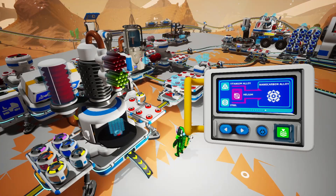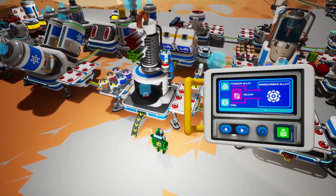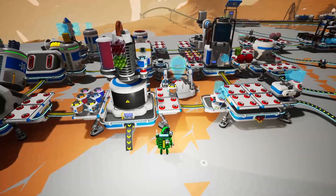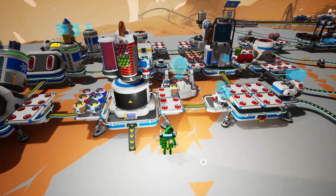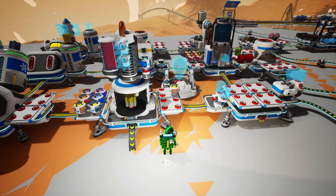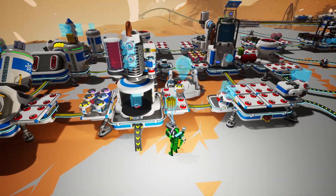Now we've got everything we need — the steel, the titanium alloy, and the helium. So let's go ahead and craft our nanocarbon alloy. And there it is. That's how you craft a nanocarbon alloy.